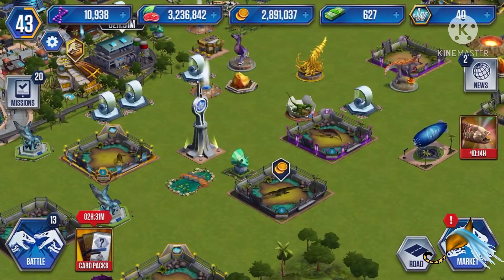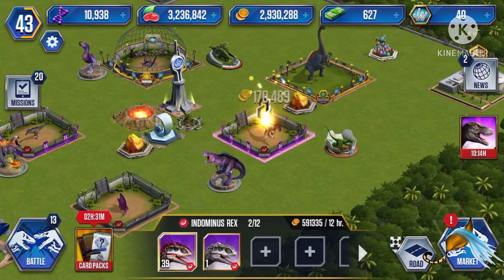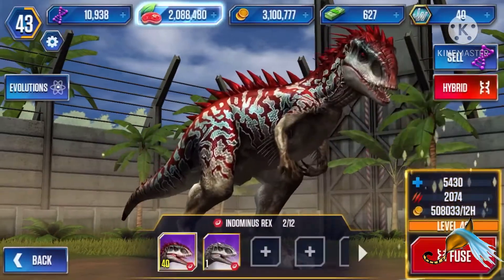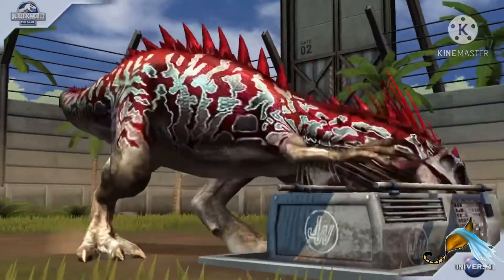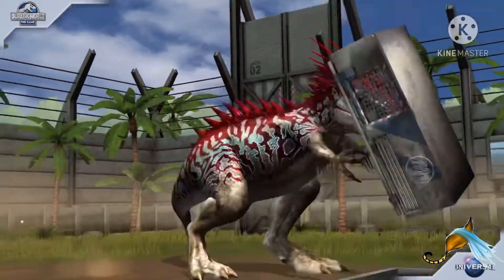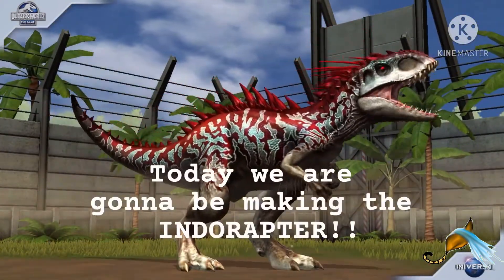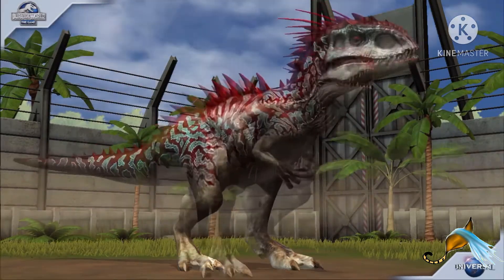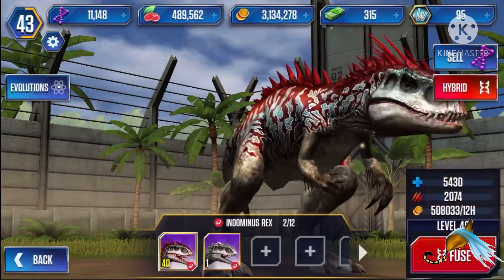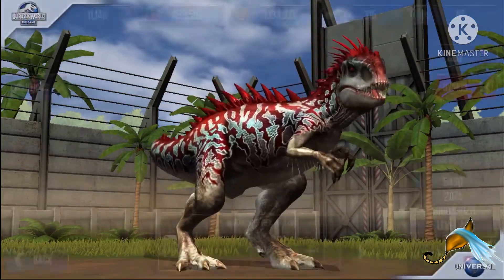Ladies and gentlemen, we are going to get, first of all, Indominus Rex up to level 40. And today we are going to be doing the Indoraptor. So level 40 Indominus Rex is at 5,430 health with 2,074 attack.